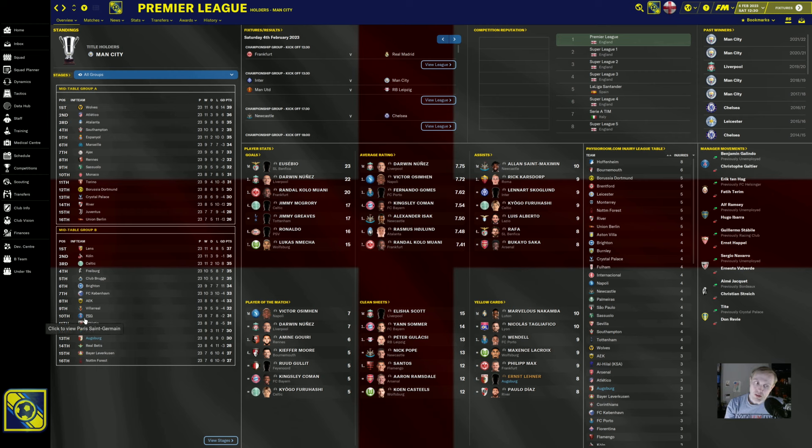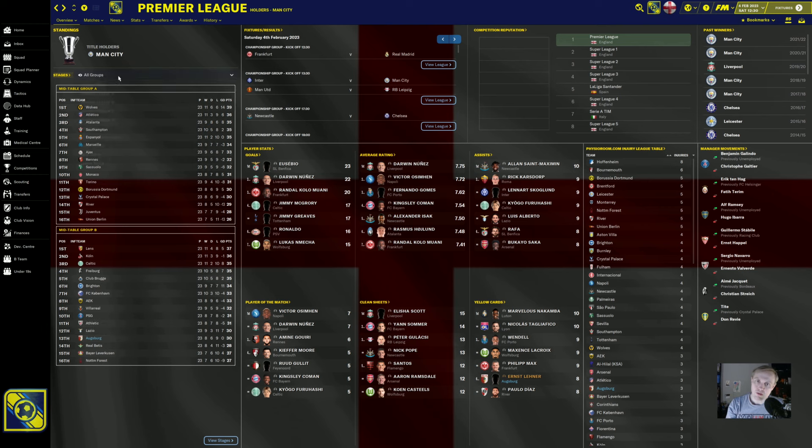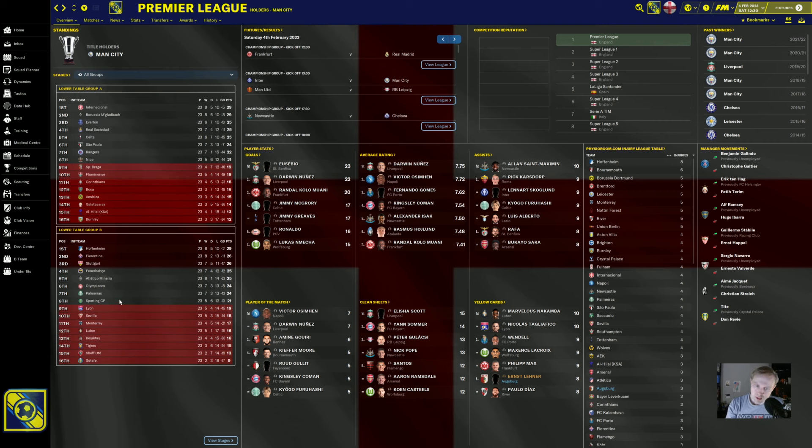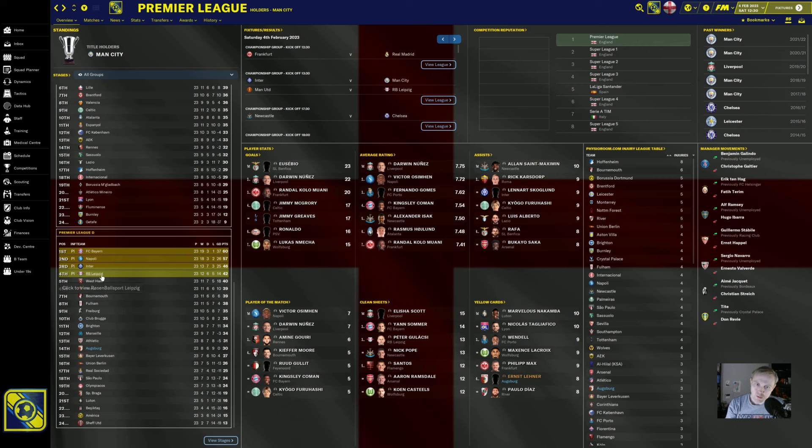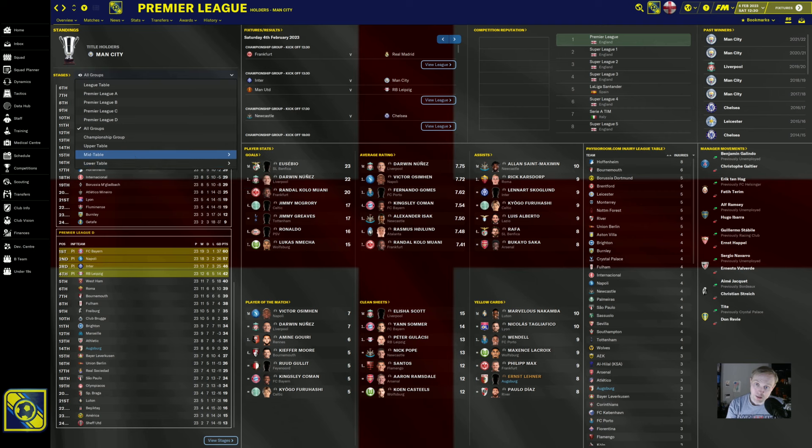That's kind of why PSG is all the way down here. It's an interesting place to play and it does mean that a lot of these teams that are higher up will still lose their managers as you go along. Finally, we have the lower tables. There are two groups of these — the final eight teams from each division. The top four from each group go into the championship and upper table rounds, then positions five through eight go into mid table, and the final eight teams in each group are all the teams that are in danger of potential relegation. That's the way that this works.